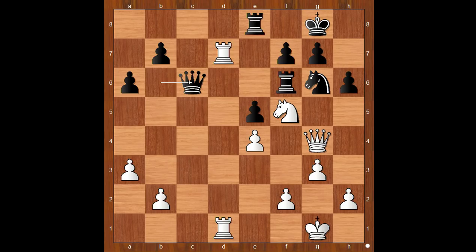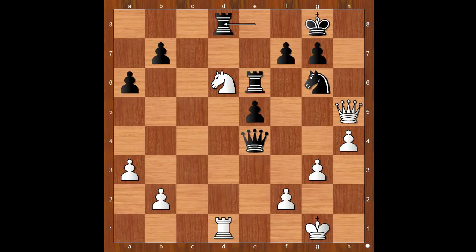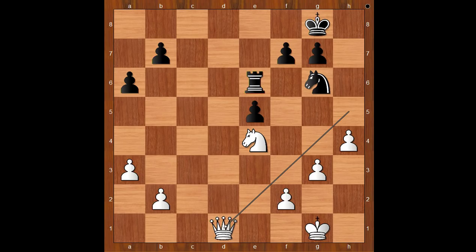Anand played the obvious h4, intending h5. And if the knight moves, Queen takes on g7 checkmate. h5, trading the h-pawn for the e-pawn. Queen takes on h5, Queen takes on e4, Rook to d8. Black to move — if Rook to e6, then Knight to d6 is winning. For example, if rook takes rook, Knight takes Queen, and after check, Queen takes on d1.